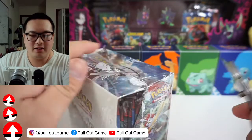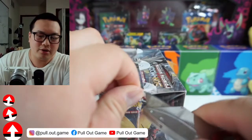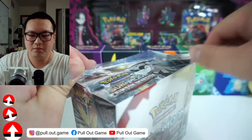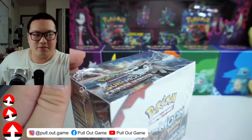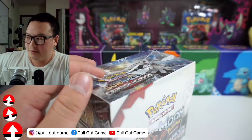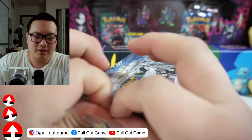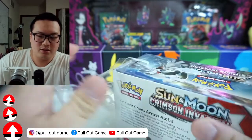Like if you buy blister packs or pokeballs and different products that come with random assorted packs, you're probably going to get Crimson Invasion. Their ETB is one of the few that was available all the way up until now. The ETBs were available so long because nobody was really buying them.